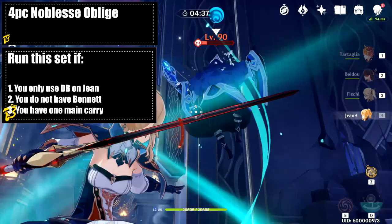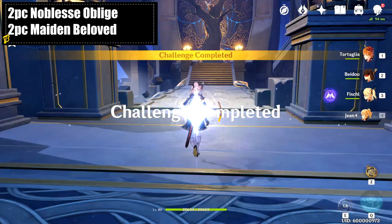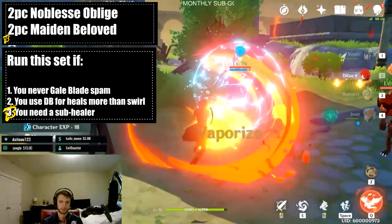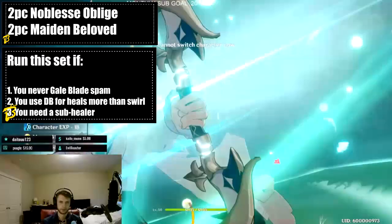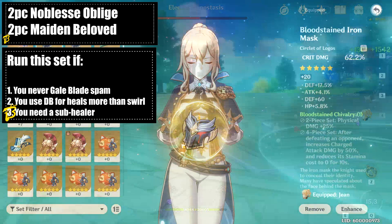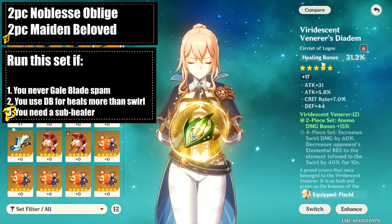The support healer hybrid set features two Noblesse and two Maiden Beloved. You'd want to run this if you never really Galeblade spam and if you love Dandelion Breeze heals. You'll get low Galeblade damage compared to other sets, but quite a bit of damage and healing out of Dandelion Breeze. This set isn't the equivalent of a full healer build — if you were going full healer, go four-piece Maiden — but if you need just a little extra healing, this set might be for you. Make sure to use a healing percent circlet, as that will help your heals massively.